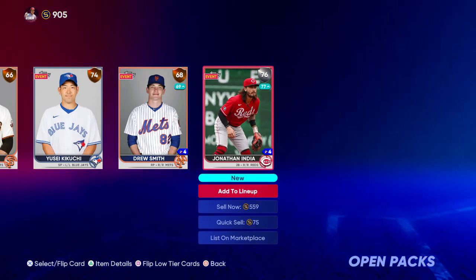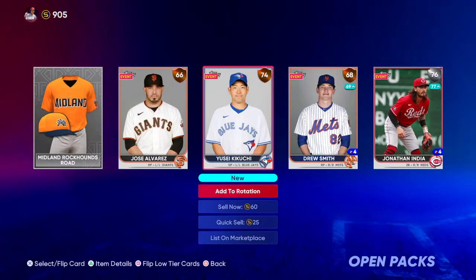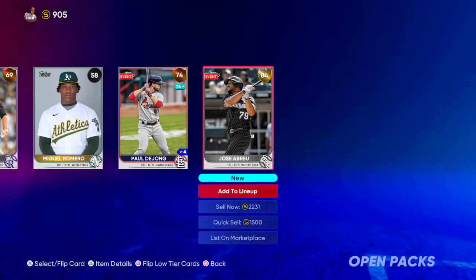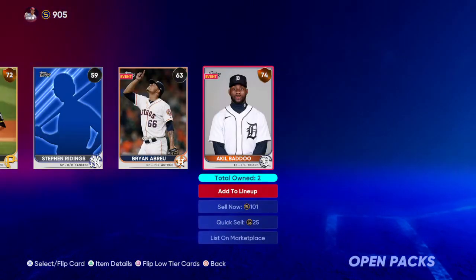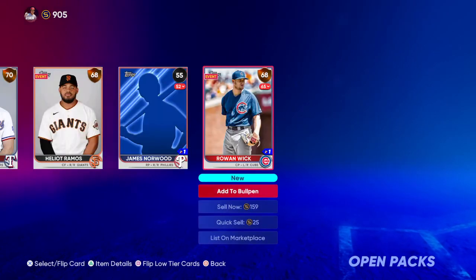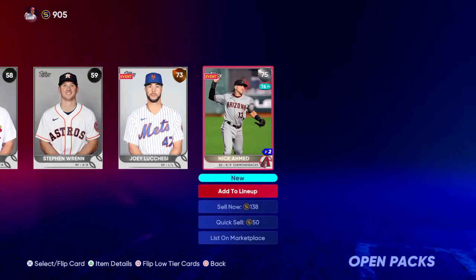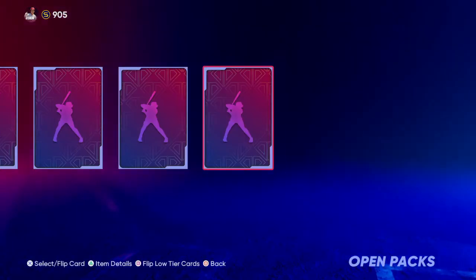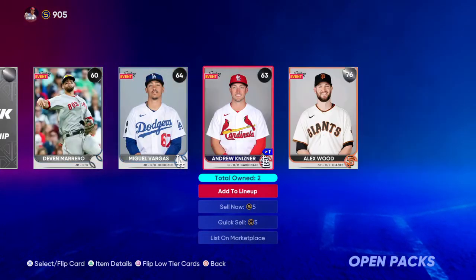Drew Smith, Kikuchi. We got 11 packs left, plus two of the chase packs. Chase packs are guaranteed at least a gold — you could get a diamond as well. Another gold: Jose Abreu. This is actually one of the better 50-pack bundles I've ever opened in any of the years I've played this. Some people post on Facebook or Twitter where they haven't had much luck — the pack odds are 1 in 50, but you're not even guaranteed a diamond. There's been people that opened 50-pack bundles and not received a diamond, which has happened to me in previous years. Alex Wood for the Giants is our highest-rated player there.